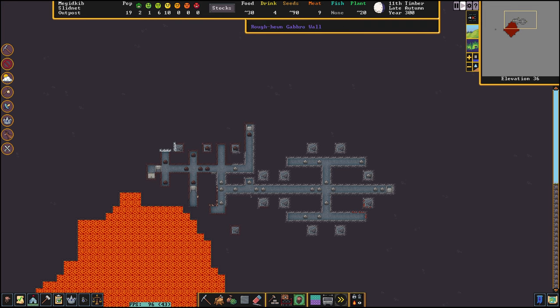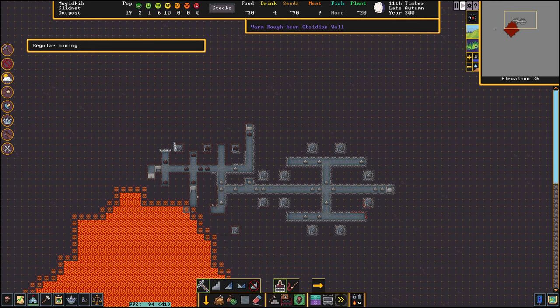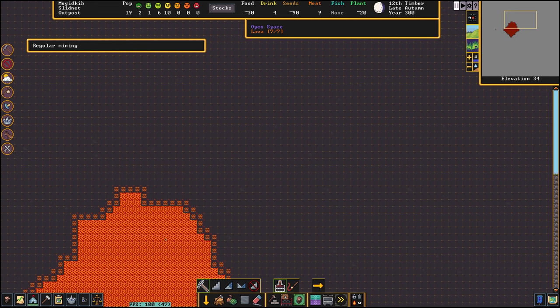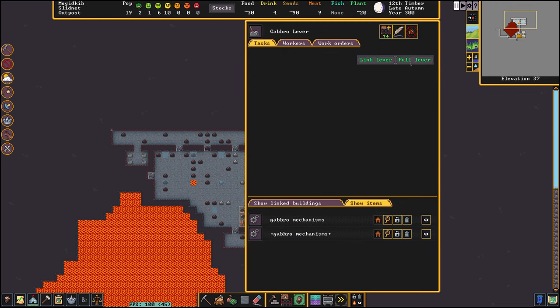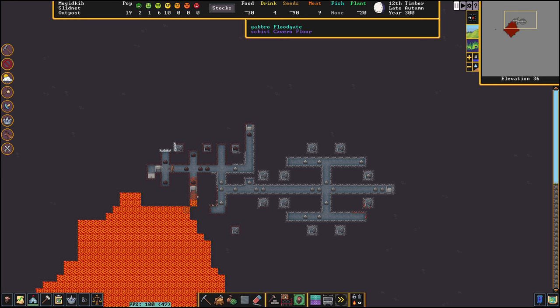Both floodgates are closed. Now comes the tricky part - we need to dig out this place and cross our fingers that the lava won't melt our miner. The miner dug this place out - it worked! We have quite strong pressure on the lava because it's high. Now we have to be fast and pull this lever to make sure this floodgate will close. The magma is fast, but it's not high so it's not a big issue.